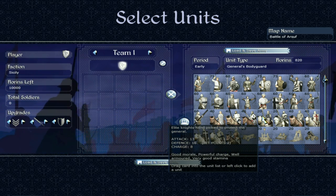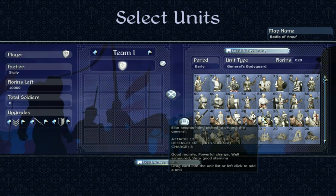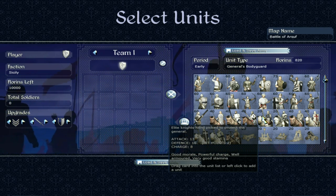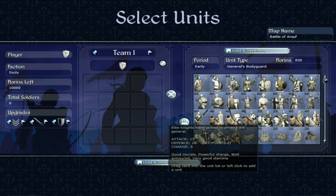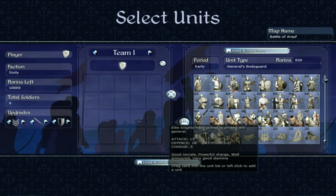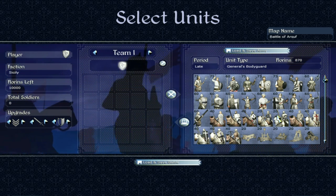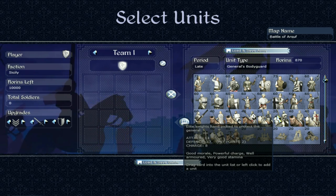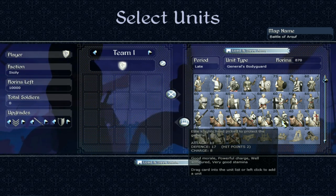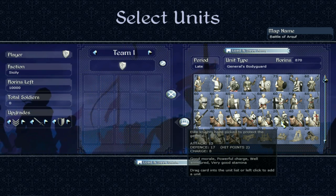Then of course we move on to the General's Bodyguard — this is the early period General's Bodyguard. 13 attack, 16 defense, 8 charge bonus. Obviously these guys are going to be good because they're protecting the General. Good morale, powerful charge of 8 — even better than the last cavalry we looked at. Well-armoured, very good stamina — very, very good cavalry. But you want to use them a little bit sparingly because the General is in that unit and you don't particularly want him to die. The late period version is pretty much similar but with even better armor and looks more badass.